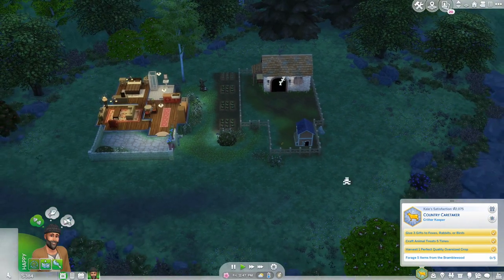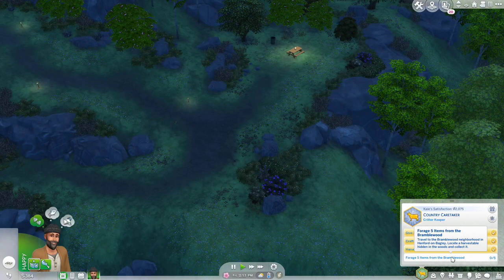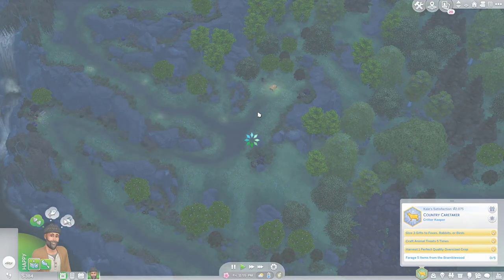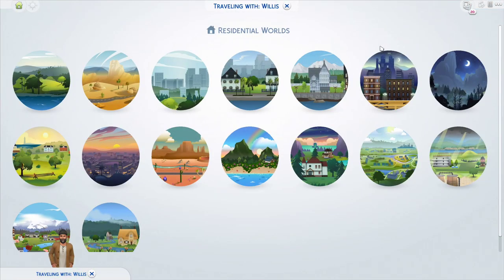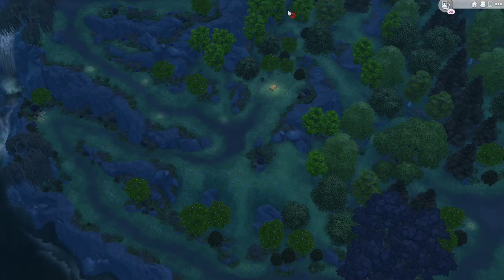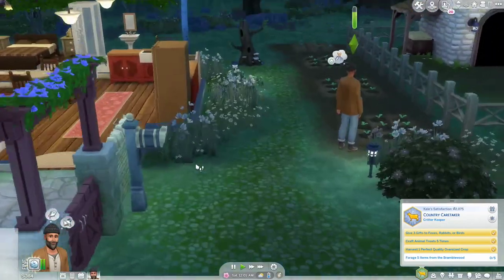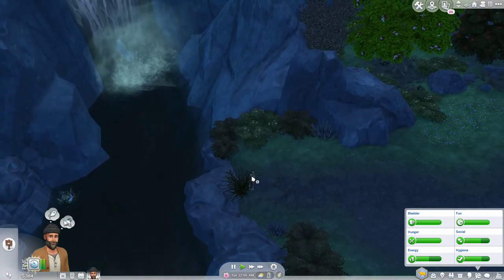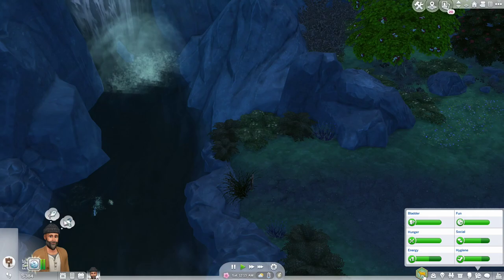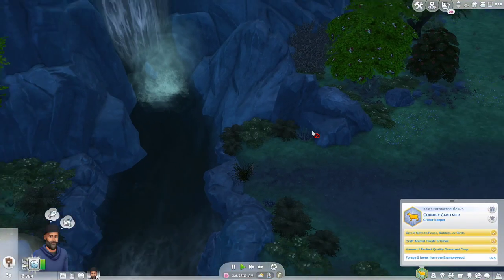We have to forge items in bramblewood but I don't know where forging is. Travel to bramblewood neighborhood to locate harvestable hidden in the woods. Are we even in that neighborhood? I don't think we are... wait, we are in bramblewood! I'm wrong - I own up to it. I sometimes forget how many worlds there are at this point, they just keep adding them.